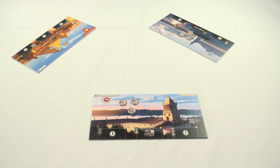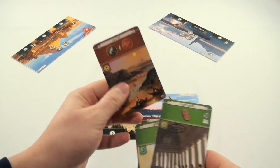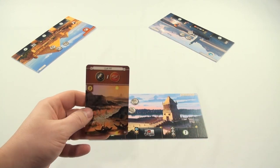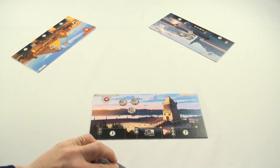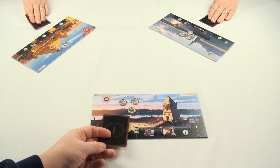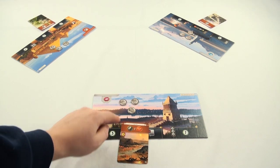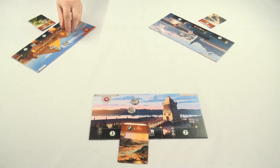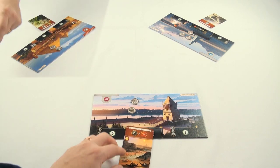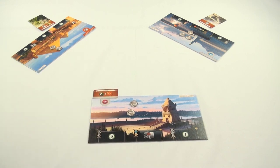Back to the game — we're looking at our hand and we want to decide what to build. Resources seem most important right now, so we'll choose this one. We place the chosen card on the table, and once everybody is ready we all flip over our cards at the same time, building them. Since our building required a coin, we pay that to the bank and place it here so we can keep track of what we have.